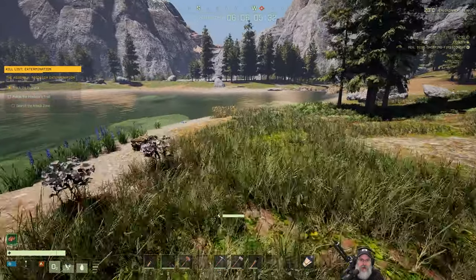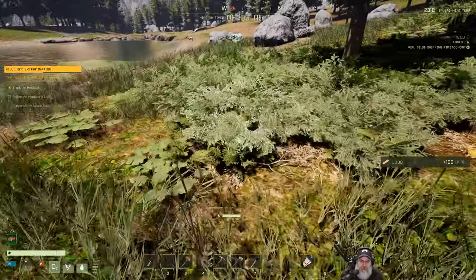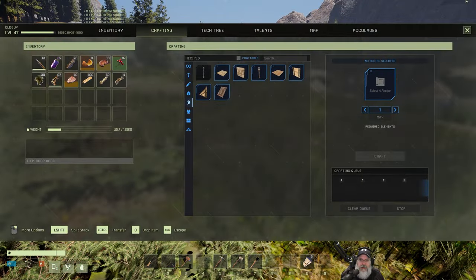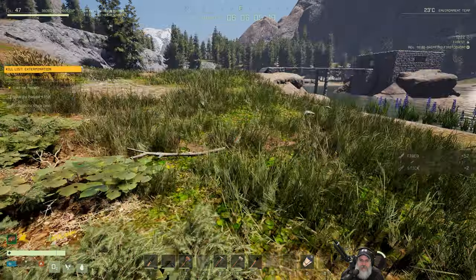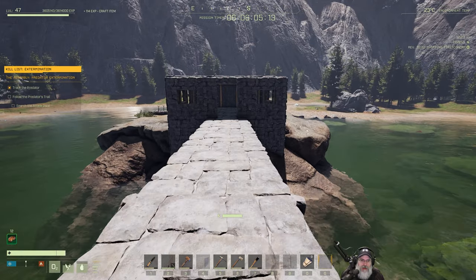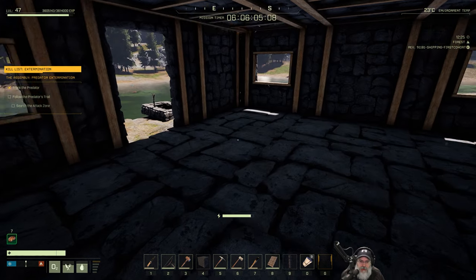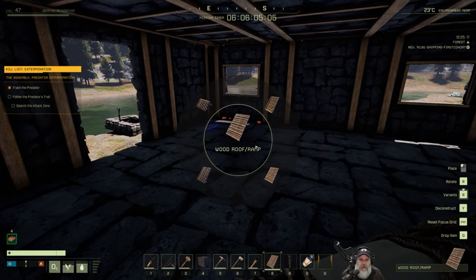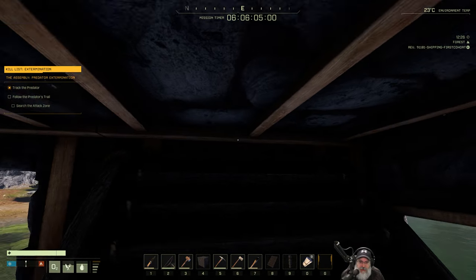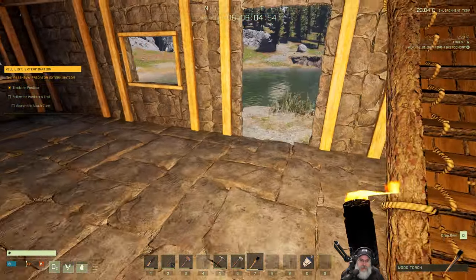I'll put some railings and all that stuff up too, just to make it look nice even if we're not doing anything elaborate. Let's go to structures and place the stairs. I'm just going to put these in now and not remove the ceiling piece until we have the upper part of the house built — but if I place them now I can build around them.